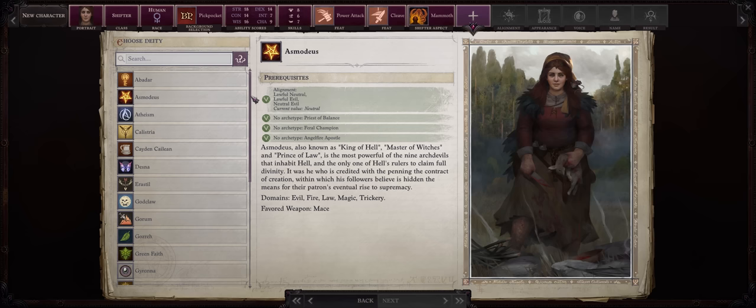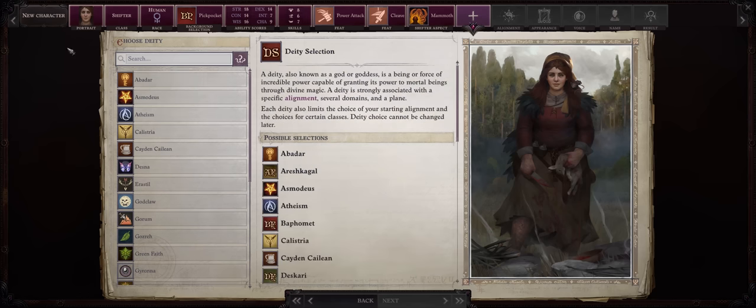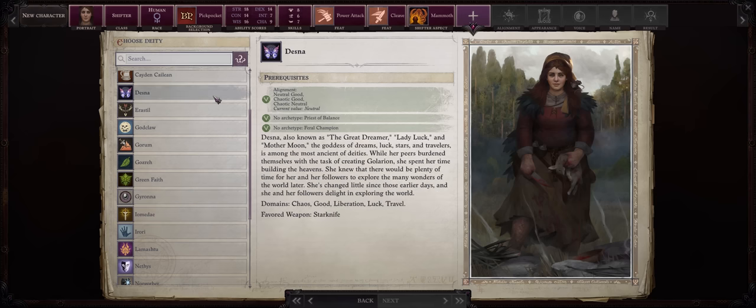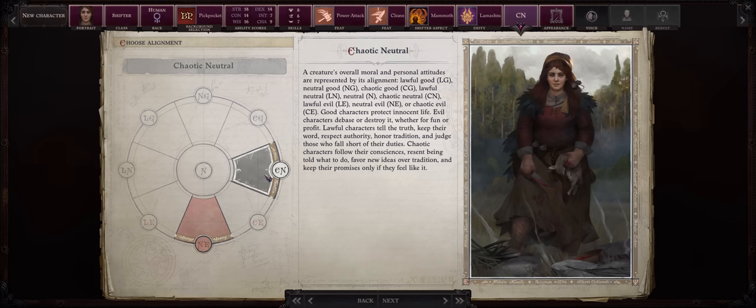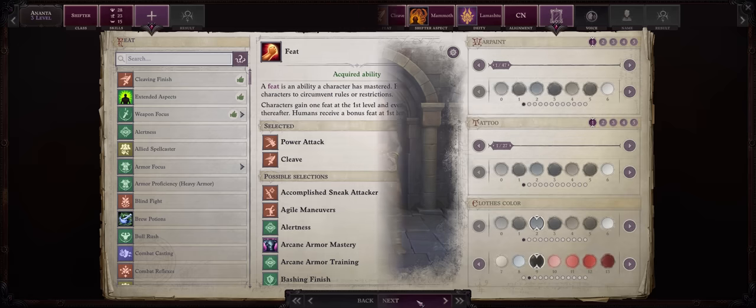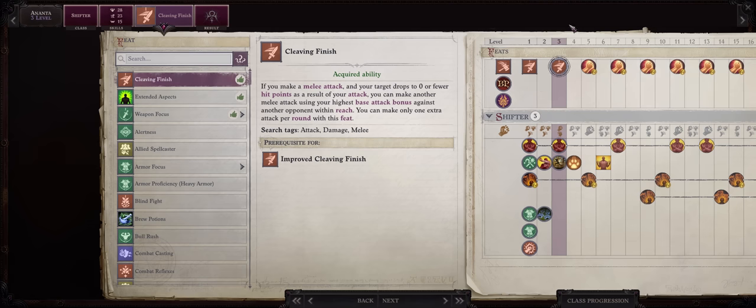For Deity, as you'll be going Trickster first — and Trickster is definitely the strongest choice gameplay-wise for this type of character — let's do something different and go with Lamashtu, the goddess of monstrous creatures, quite fitting for a Naga. Be sure to pick Chaotic Neutral, as you need that for both Trickster and Shifter. For your level 3 feat, Cleaving Finish — the extra attack is even better, so now you have a potential 3 attacks as early as level 3. At level 4, increase Strength.